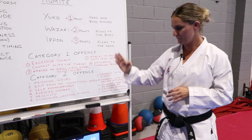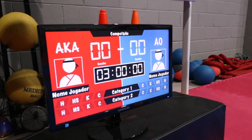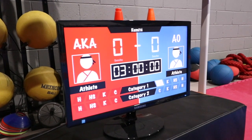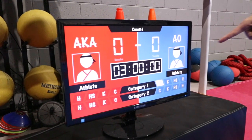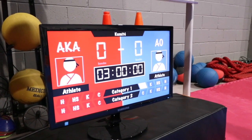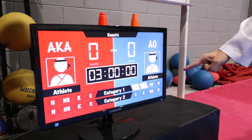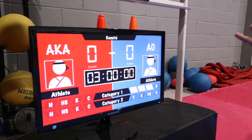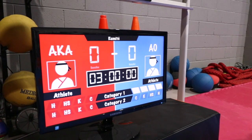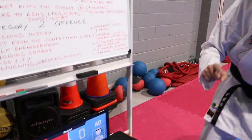If a child gets a Category 1 warning, the first warning is called Chukoku, which is the C on the scoreboard. If they commit another Category 1 offence, they get Keekoku, which is 2. Then Han Soku Chui, which is 3. The fourth warning is Han Soku — if this occurs, the athlete gets disqualified straight away. That covers Category 1.